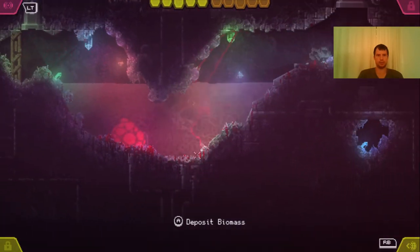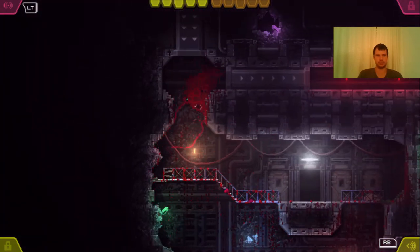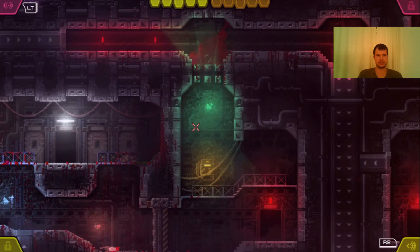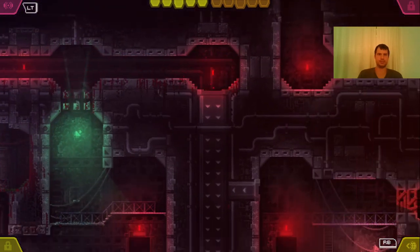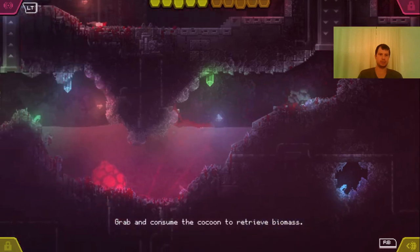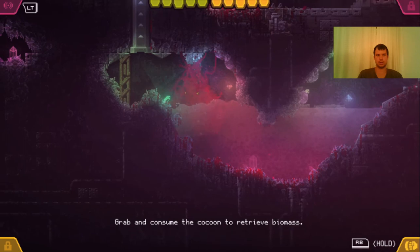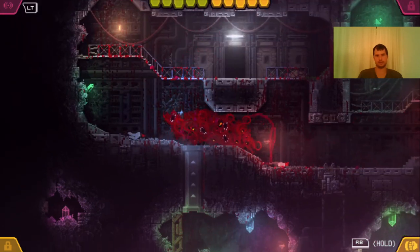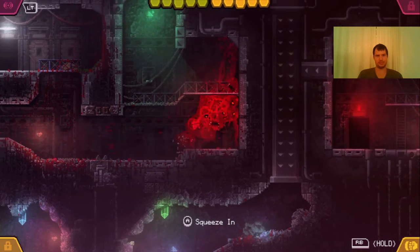In this amniotic fluid you deposit biomass just to get it back later, so you can use different abilities. If I have the Xiphorrea ability active, I cannot use the Arachnoptysis ability — I mean, I cannot shoot. I am either strong or smart — well, that's a way to put it.